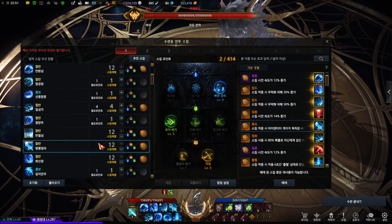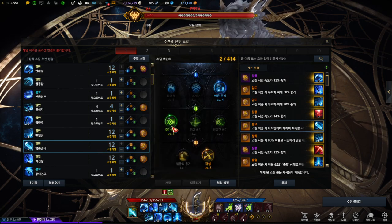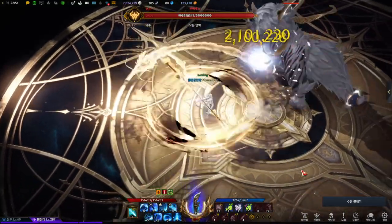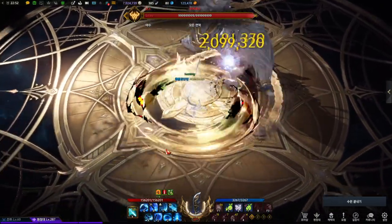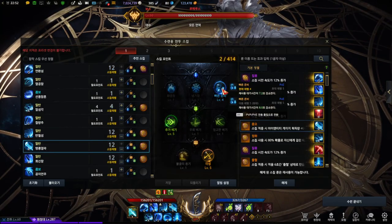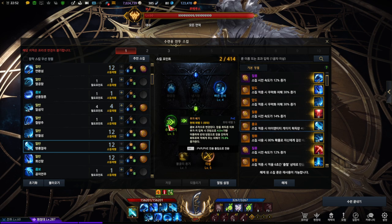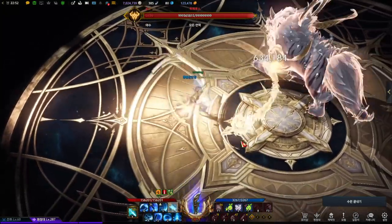The next skill is the one with the highest stagger for Lance Master, and it also has back attack. For the tripod, the first one reduces cooldown — obviously you want that. The second one allows the skill to hit twice, as you can see. One hit and two hits. There are other options: one that makes it hit just once with lower damage.